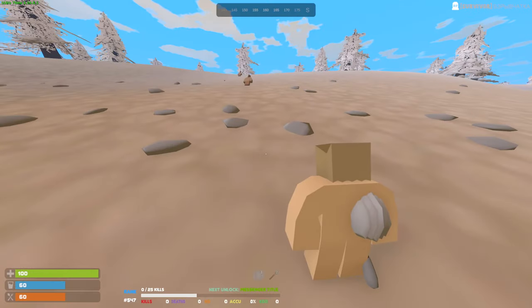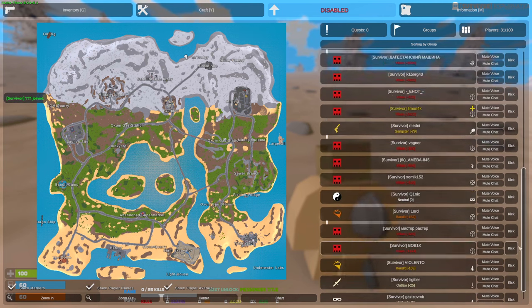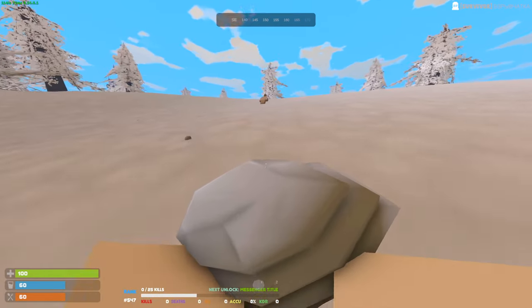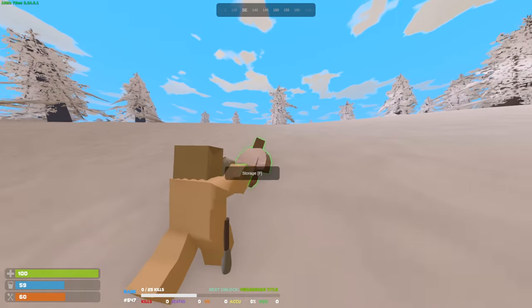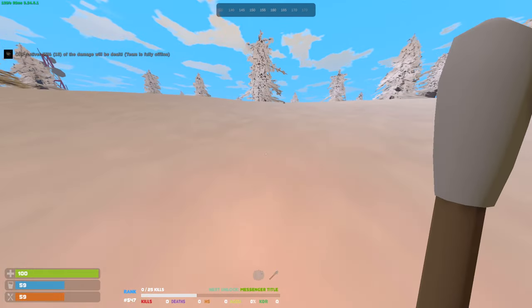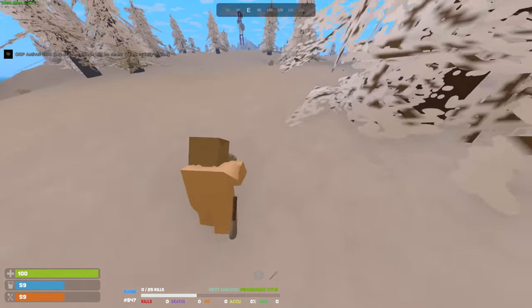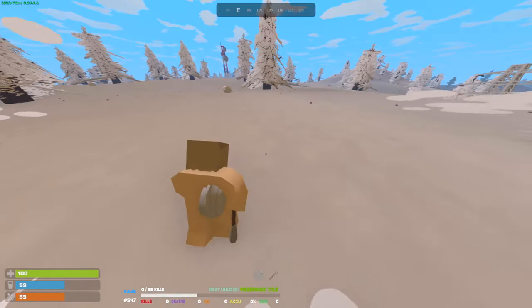Alright, here we go. Rust Turn completely solo. We're going to go for a completely alone run today on Rust Turn and we're going to do ourselves a challenge — we're going to live off from one monument. I don't really know which monument I should live off from. I was thinking probably missile silo because over there you can get a variety of loot, and not a lot of people — well, actually some people do go there. But since we're going to get PVP, we're going to be living close to other areas as well for later perhaps. But yeah, that's the plan — I'm just going to live off from one monument.